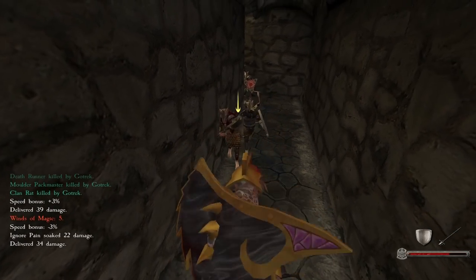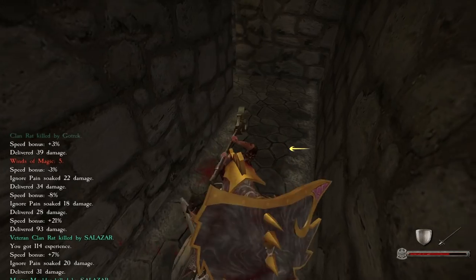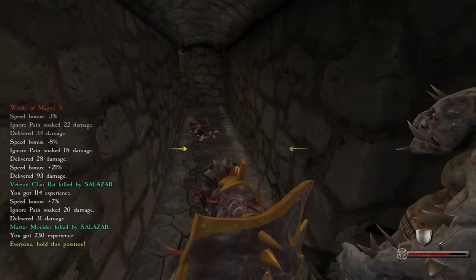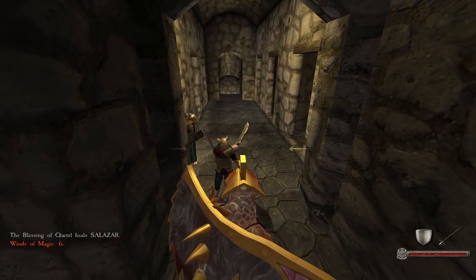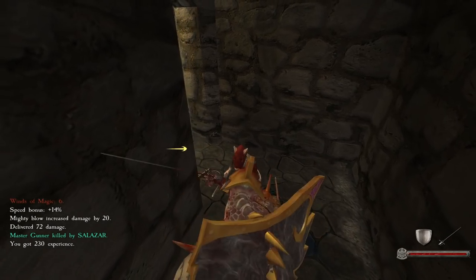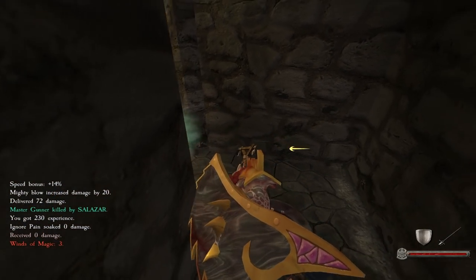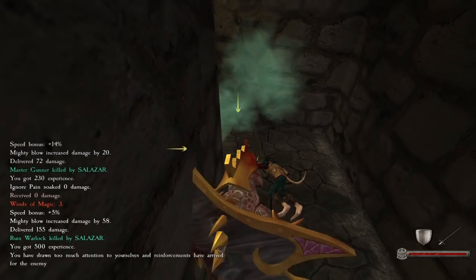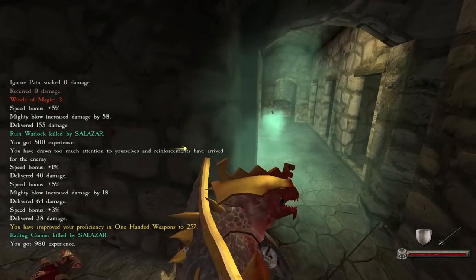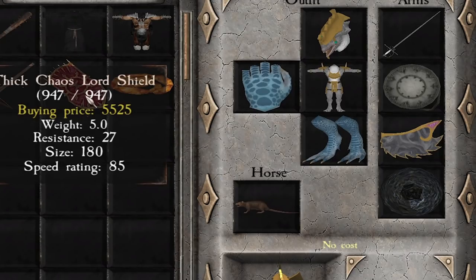Rat ogres are going beastin — there we go. A lot of rats. The hard thing with these things is they clump up. I think that's the caster — oh we got the rattling gunner. Holy hell, this is the perfect dungeon to fight this guy.